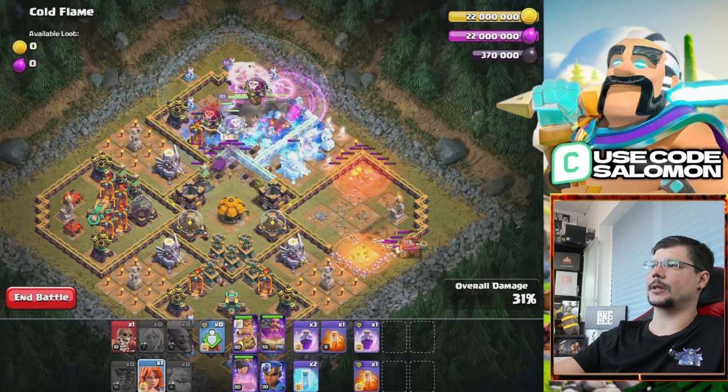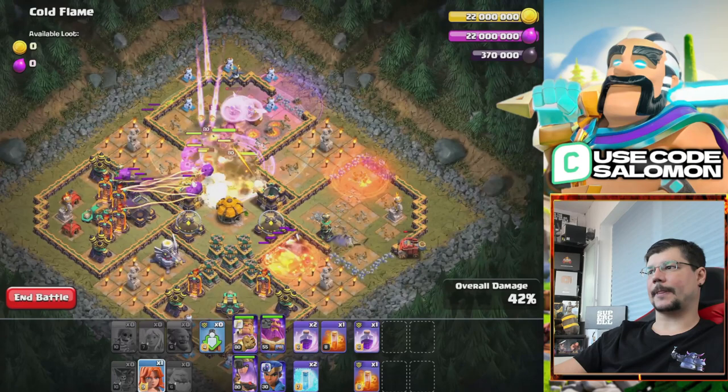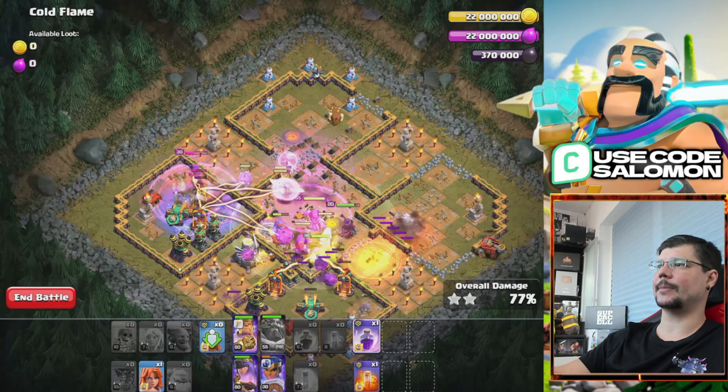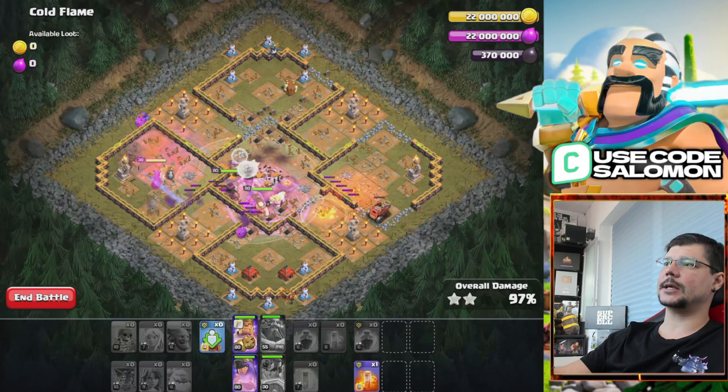You also have to pay attention to the Skelly Traps because in my first attack on this map, Skellies from the Skelly Trap came out and destroyed my Flame Flinger. Here I'm using the Valkyrie to protect my Flame Flinger from being killed. My main push is just coming through the core of the base using Rage Spells one after another because we need to keep our troops alive. Super Bowlers can tank lots of damage with Rage and Healers, and your heroes will stay alive too. This map is also pretty easy.